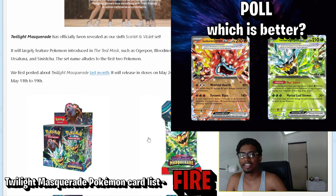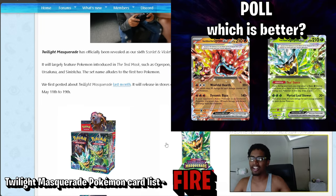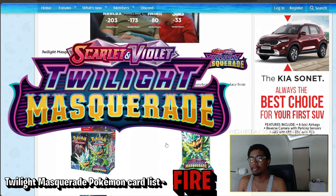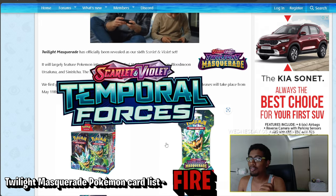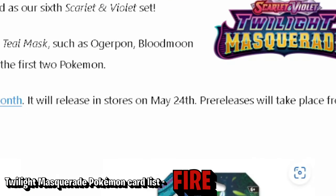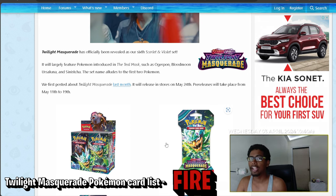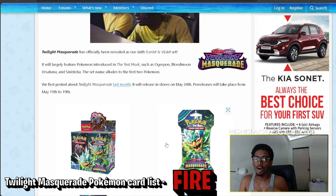Hey, what's up guys, it's your boy Firefox, the Pokémon TCG Trinidad YouTuber. We're speaking about Scarlet and Violet's sixth set, the Twilight Masquerade. This was announced before even the release of the fifth set, Temporal Forces. They've released it and given us a potential release date of May 24th, which is kind of set in stone since this set has already been released in Japan.